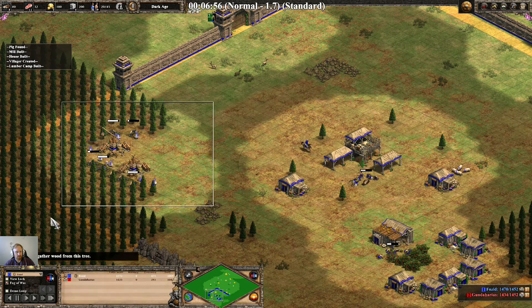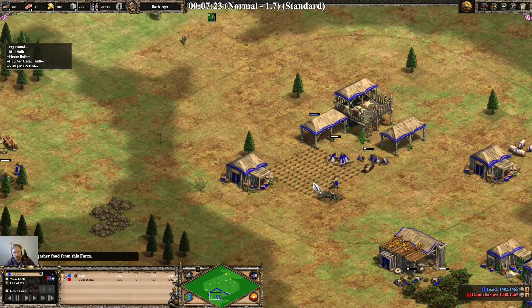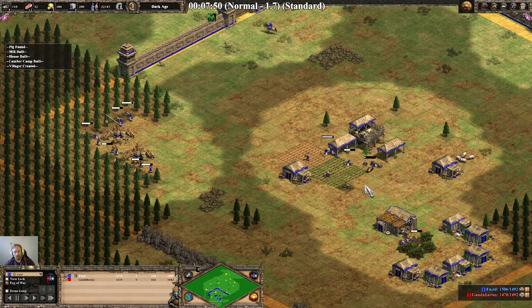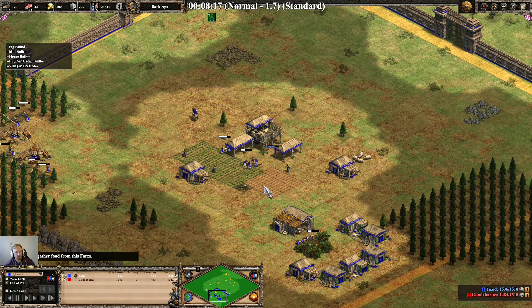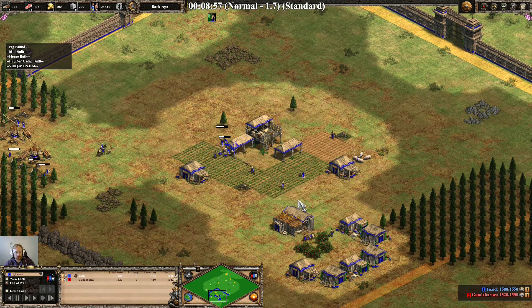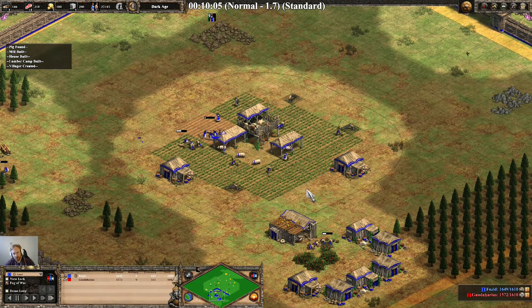Start pushing deer. Then we're going to go to 8 on wood, still 7 on to the TC. There's 8 on wood. Now we go to 9 farms - 8 villagers out go to farms. Then we take 1 from the hunt, the sheep, so we end up with 9 farms. Scout's dead. Didn't need to delete him on this build, but it's just a habit I've made doing Wonder Race.